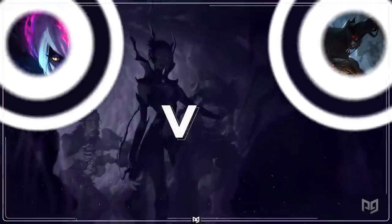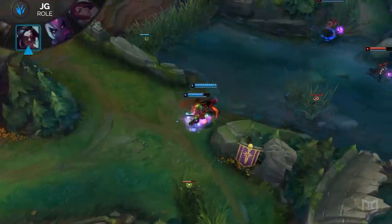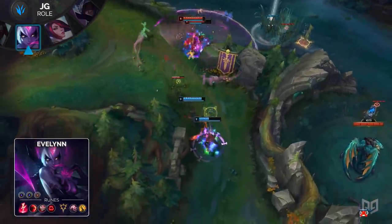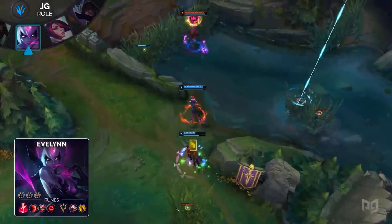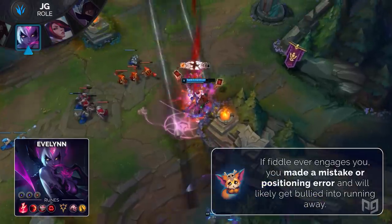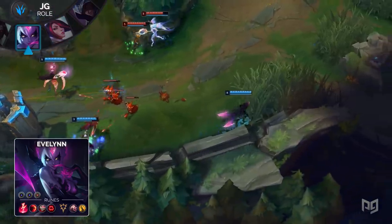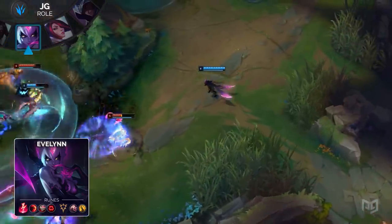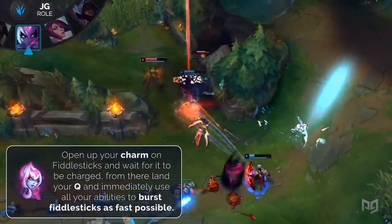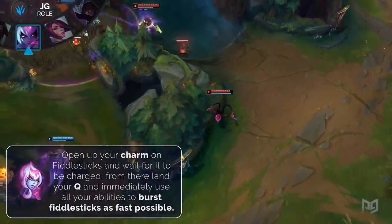When dealing with Fiddlesticks, you want a champ that will put fear into him by hunting him down with the help of invisibility. Evelynn may have a weak early game, but once you reach level 6 and unlock your stealth, you can hunt down just anybody. If Fiddlesticks ever engages on you while you are playing Evelynn, then you either fell very behind or made a mistake in positioning. Your best bet is to ult away and find a new opportunity later. Ideally, you want to be the one starting the fight by finding him first hiding in the shadows, looking for a Crowstorm play. Open up with your charm on Fiddlesticks and wait for it to charge, then land your Q and immediately use all your abilities along with Blue Smite and ultimate to finish the poor scarecrow off.